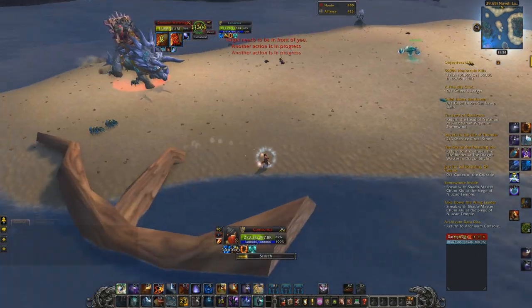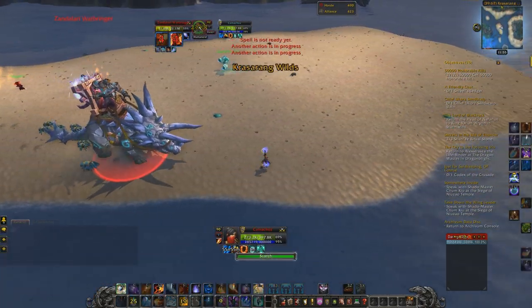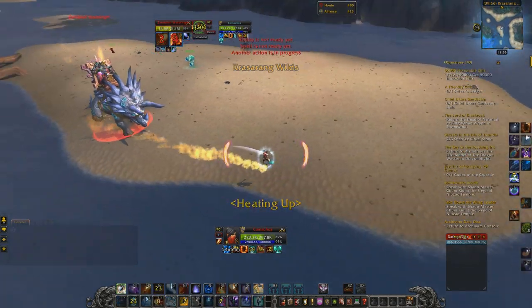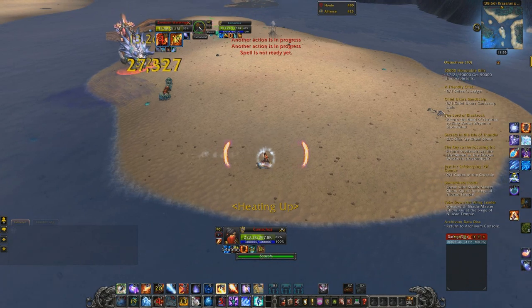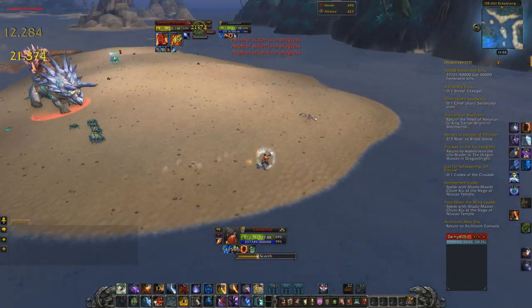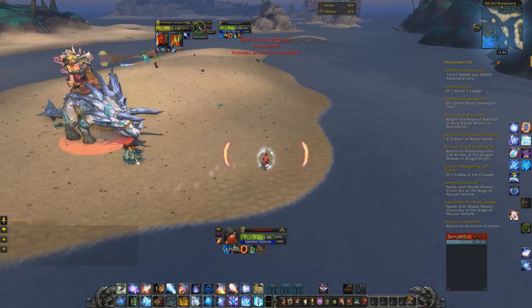The next ability is Meteor Shower. All of his abilities are cast, so wherever he's facing is usually where the ability will affect. Meteor Shower spawns a bunch of meteors that fall from the sky — they're very easy to avoid, and as long as you're moving the boss around you shouldn't have to worry about being hit by one.